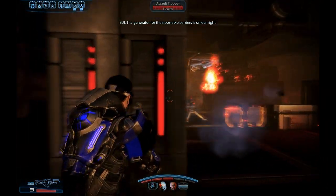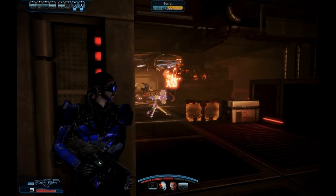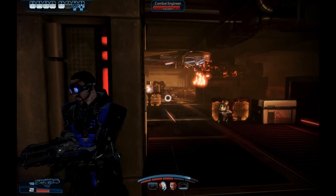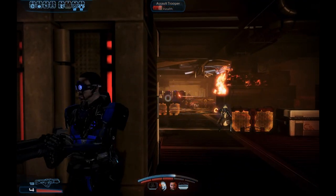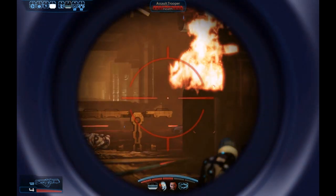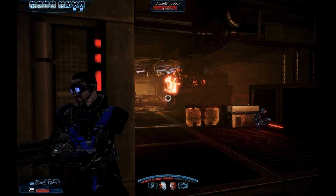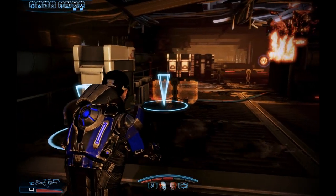I feel like I get back to where I was pretty quick. The generator for support for barriers is on our right. I wasn't really concerned about conserving ammunition at this point. If you learn anything from this, don't stand where I was standing — because when I died, that cover has holes in it and they'll shoot you through it and you'll die.